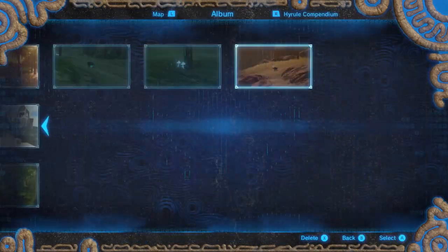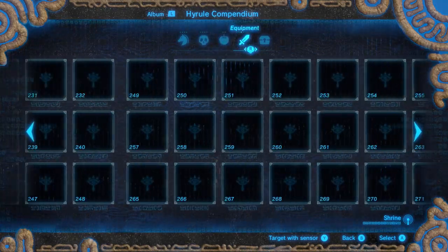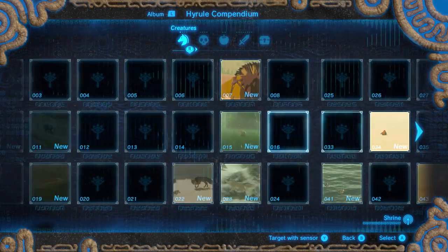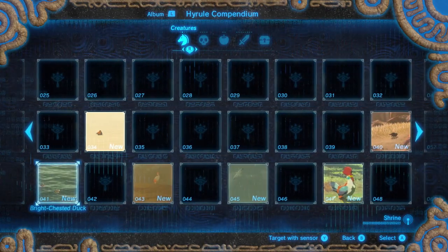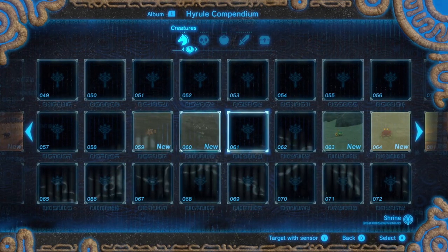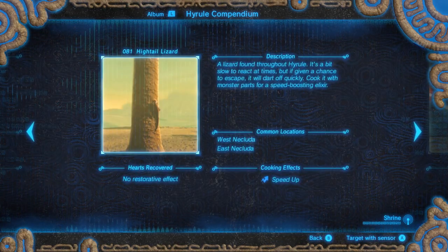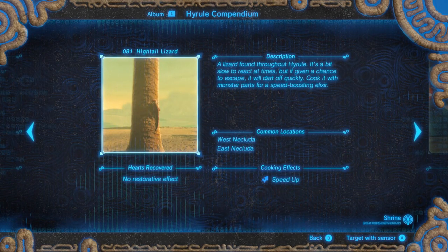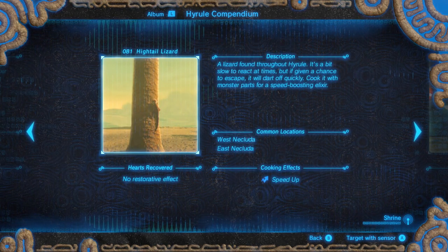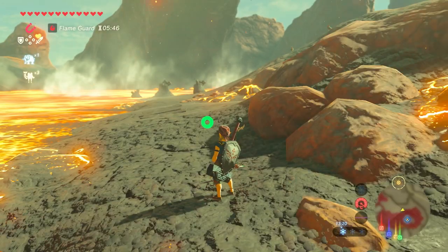For anyone that doesn't know, in Breath of the Wild there is an amazing feature using the Encyclopedia and your Sheikah sensor. Here's the Encyclopedia. To fill up the Encyclopedia, you need to take pictures of creatures, weapons, and all sorts of things, and they get added to it. Once they get added, you can view whatever it is. In this case we're going to look at the lizards. It tells you where you can find them, what location, what region — it gives you all the description of where they are.